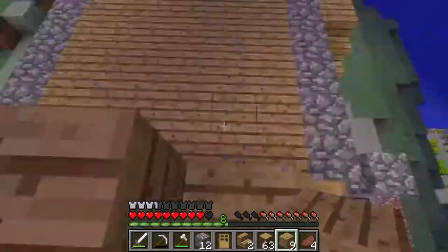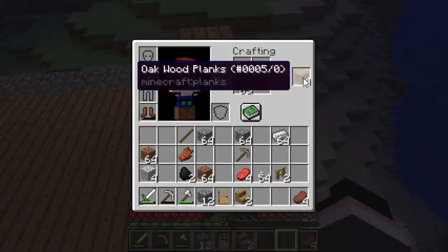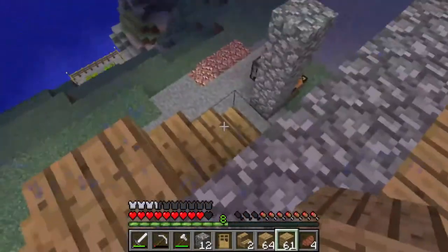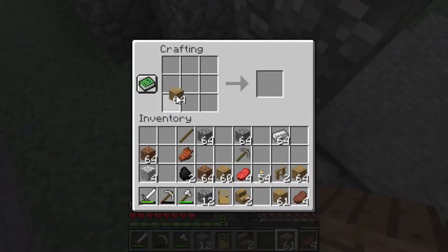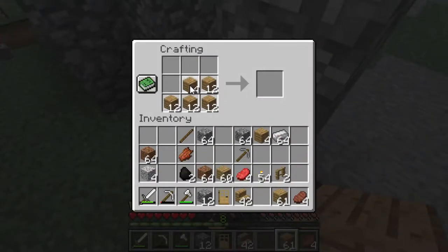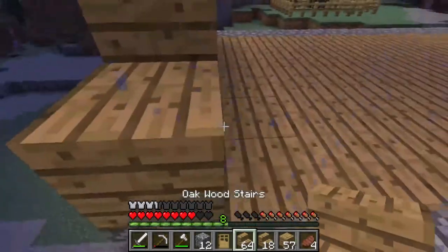I didn't mess up these ones. We're going to put wood all along there. I need a bit more wood — like that. Those are what we need for this part. So we're going to get down from here, either digging down or jumping off a cliff. I'm going to open up my bench and craft a lot of stairs — I'm going to need a lot of stairs. You'd be surprised how much this build actually takes.